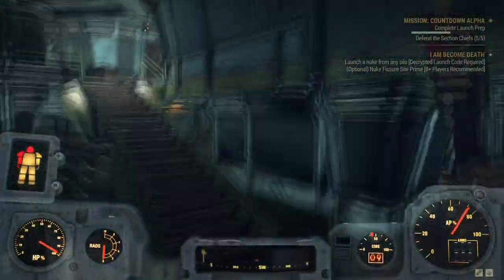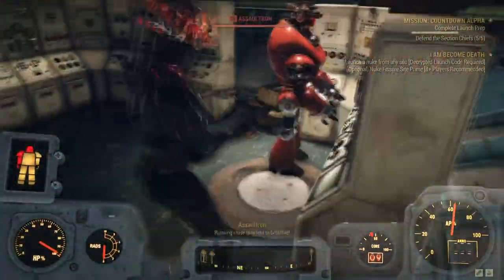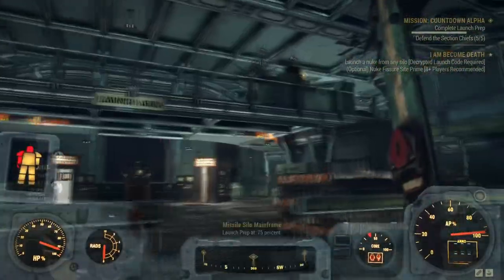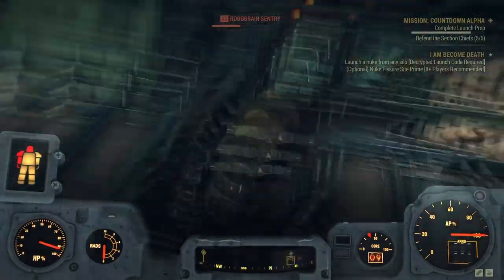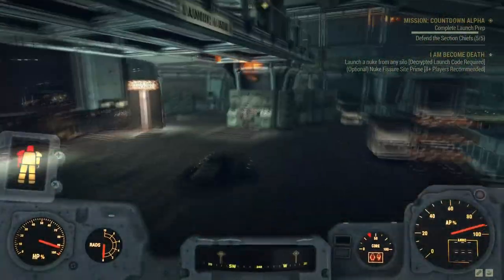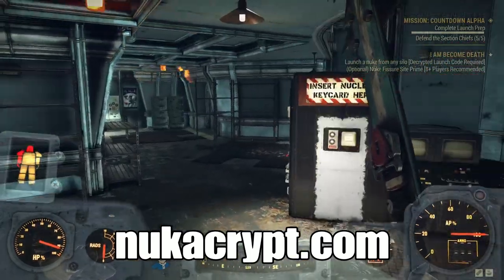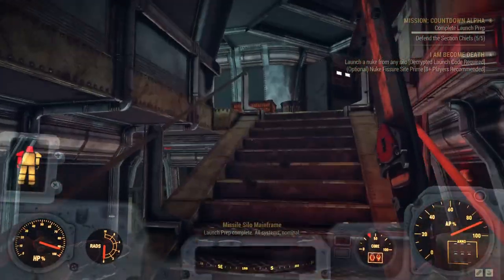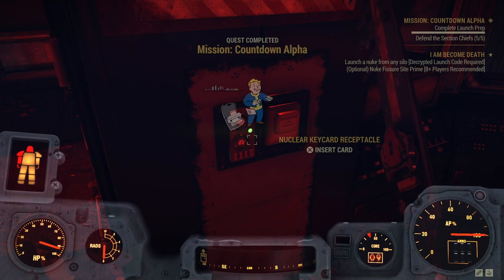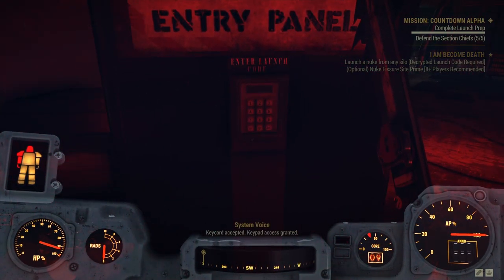Once launch prep hits 100% it's going to give you the option to place a key card. On the left-hand side of the launch area you place a key card in the key card receptacle, then go to the keypad and type in a code. On nukacrypt.com it gives you a key letters section — put in the letters available to you from the White Springs Bunker, then put the letters and numbers from your silo codes. It'll give you multiple codes to try. Enemies stop spawning once launch prep hits 100%, and you almost always get a mission reward since it's considered an event.